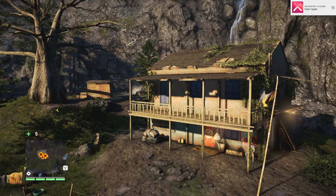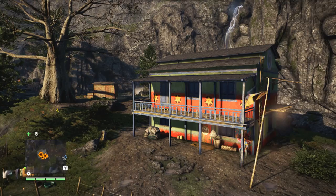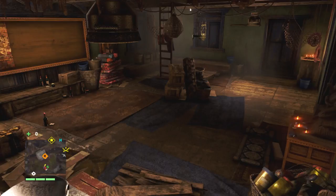Now go back downstairs and talk to the dude and we'll go for the exterior upgrade. This one's kind of boring, doesn't really do much, just changes the colours of the house. I would really like more things in the homestead to spend money on — like maybe different paint schemes for the outside of the house, solar panels, just anything to blow money on would be fun.